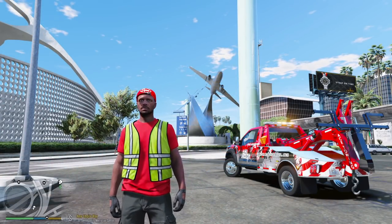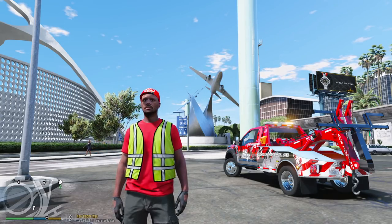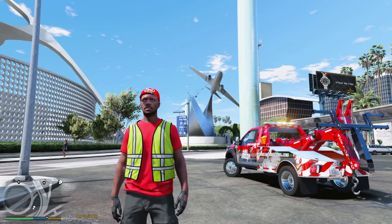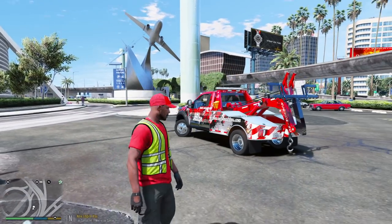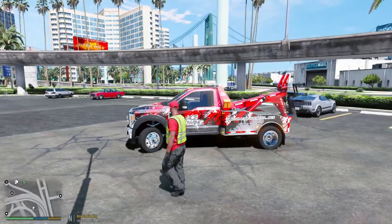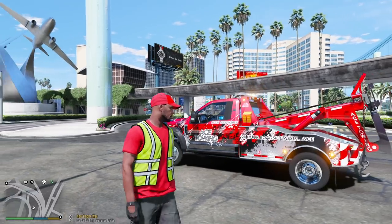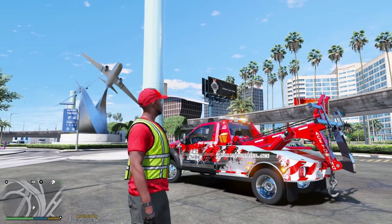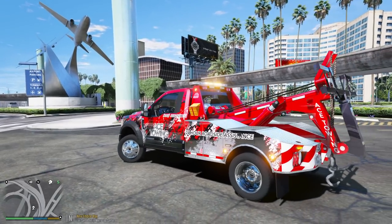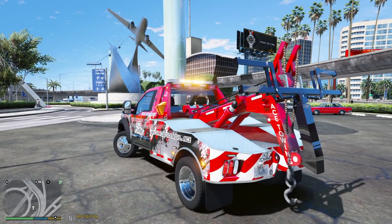Hey, what's going on guys, welcome back to another GTA5 mods video. Today we'll be doing some towing with our tow company Ace Towing and Recovery. We have one of our new trucks out today — it's actually a 2018, we got it in 2021, so we're calling it one of our new trucks. This is going to be the first time we are using this wrecker. It is an F-450.